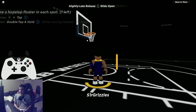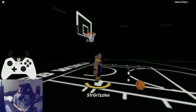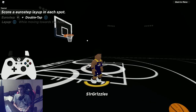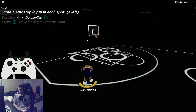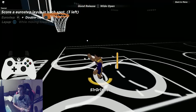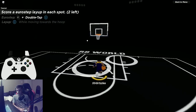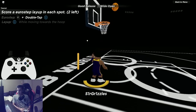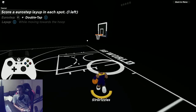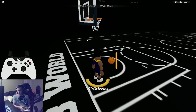Euro step layup: double tap E or X while sprinting and moving towards the basket. Just make sure you're going full speed towards the rim. The animation does a nice inside-out kind of motion — very clean.